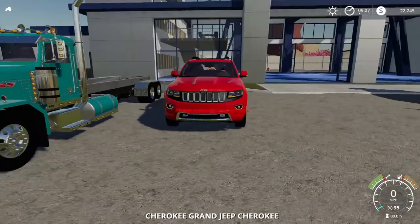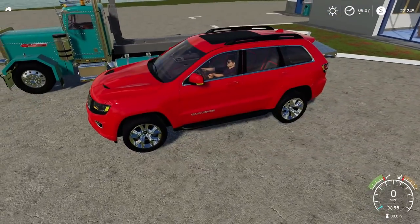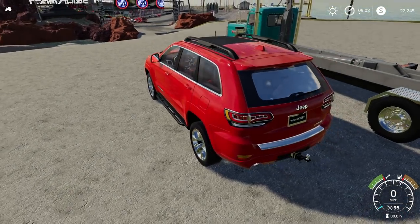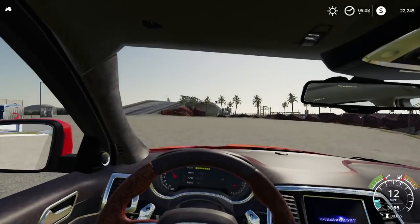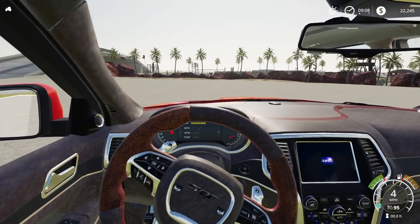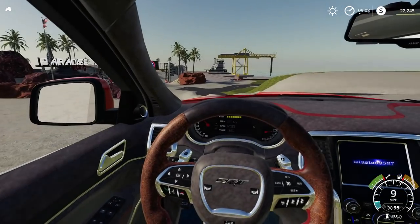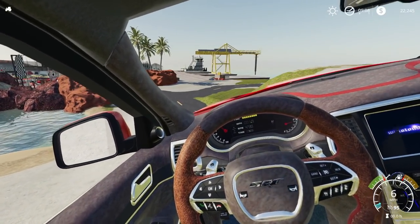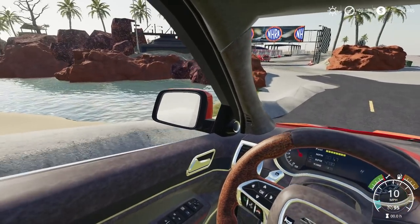Here we go — the Cherokee Grand Jeep Cherokee, that's what it says. We can start it up, and it drives realistically. It's not going to be going at those insane speeds we've seen with some of the other vehicles — the Grand Cherokee shouldn't do that. You can see the top mirror and side mirrors all work.